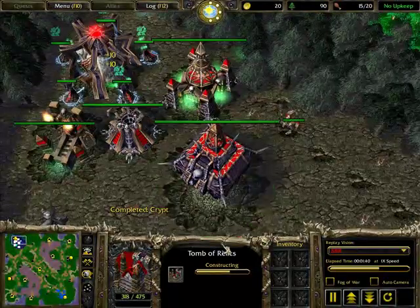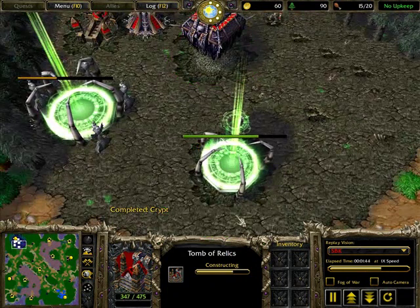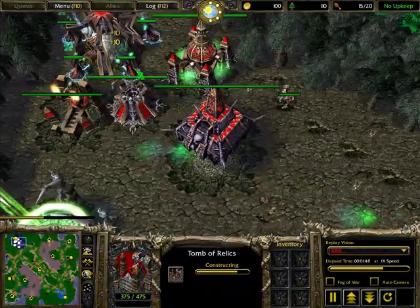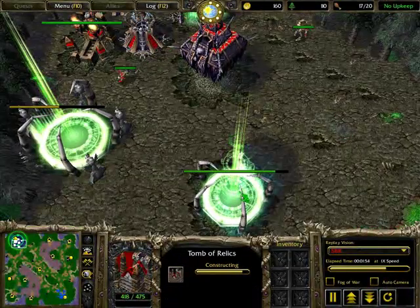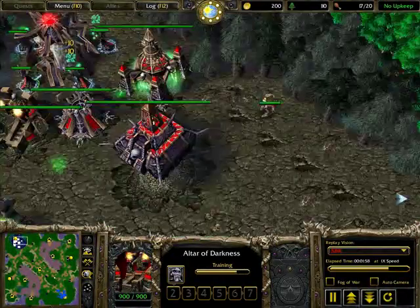On some maps like Aqua Isles, you actually need every single building — two ziggurats, shop, script, graveyard, and altar — to block your base properly before you take tier two.